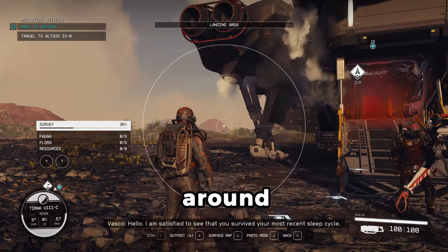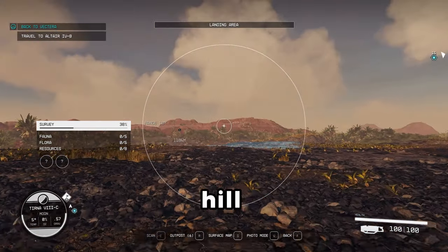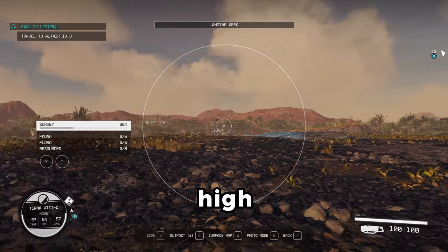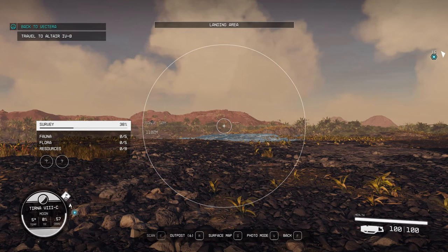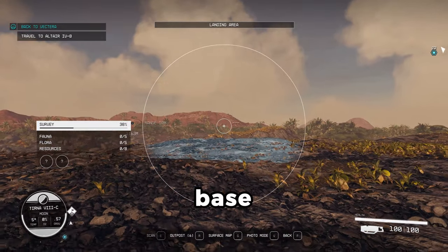Now have a quick look around and you should see this mountain on the right with two peaks, a small hill range in the middle, and a high mountain range on the left. You need to walk in line with where my scanner is pointing — it's just at the base of that hill.